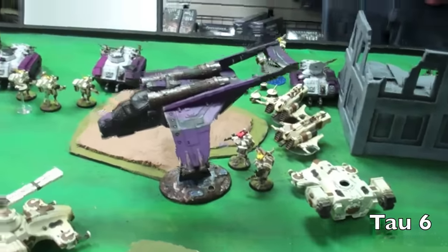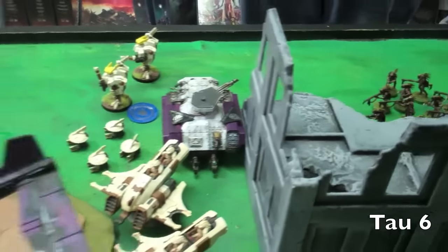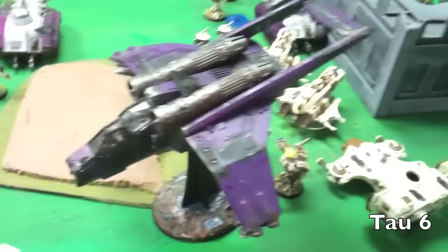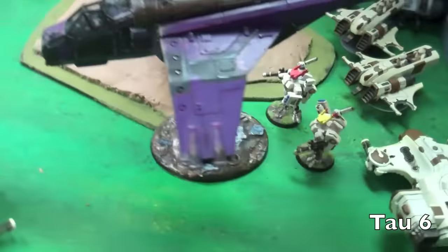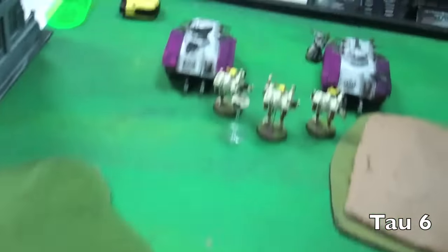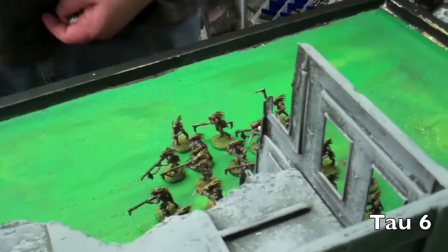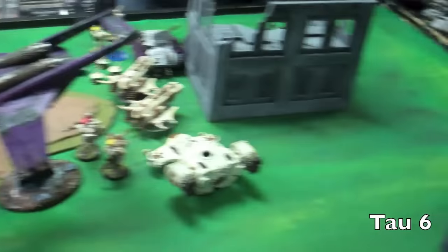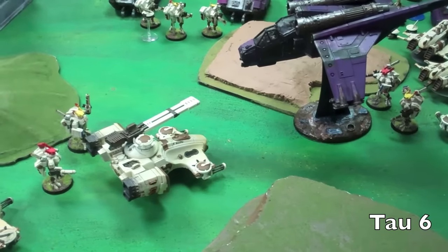Top of six, and the Leaf Blower just will not die. Everything over in that corner is destroyed. The unpinned squad is back in the fight. That Vendetta took four railgun shots — it lost one gun. That is all. Otherwise it is intact. That vehicle was destroyed, that vehicle was destroyed, and all the random squads over there are destroyed. The Kroot are running up — that objective is totally contested. This one is still under Tau control, and that Vendetta is still cruising. We'll see what the Leaf Blower can pull out in the bottom of six.